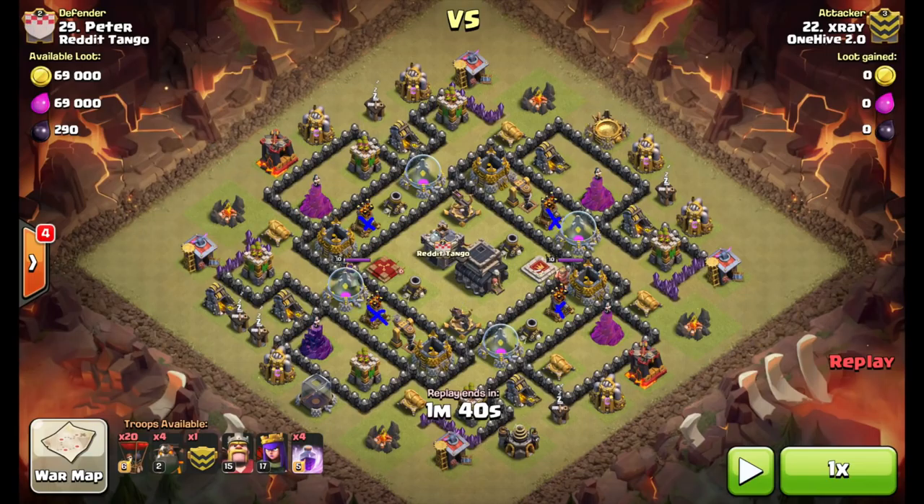He's got his five hounds, 20 balloons, heroes, and four rage spells. The general game plan is always going to be this: you send your first three hounds in to an air defense that's close to the Queen — either one of these would have worked — and then he sends the other two in to the other air defense. Instead of working clockwise or counterclockwise, he's just going to drop a few balloons on each of these defenses and get everything pushing across the base.